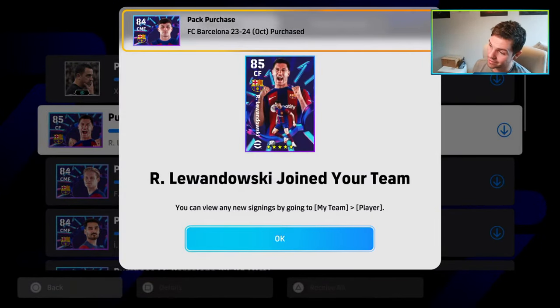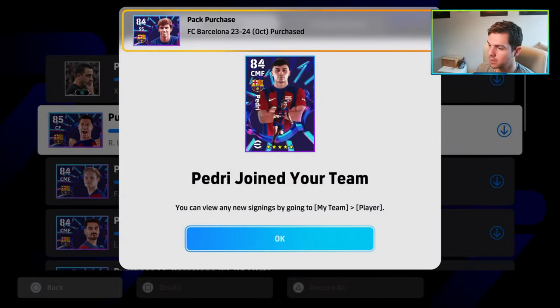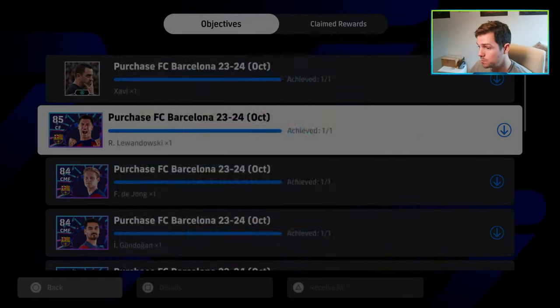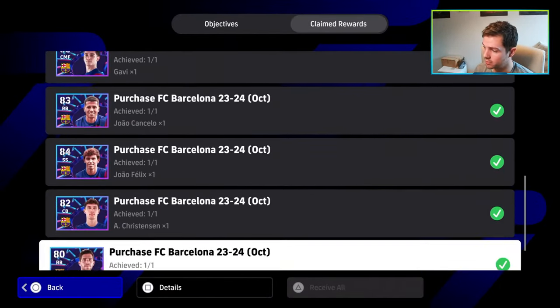Gavi and other items: Lewandowski, De Jong, Gundogan, Koundé, Ter Stegen, Pedri — I'm going to be interested to see Pedri. I'm interested to see Gavi as well. Jaume, Christensen, and Sergi. Okay, so that is it. Claimed rewards — we've got all of these.